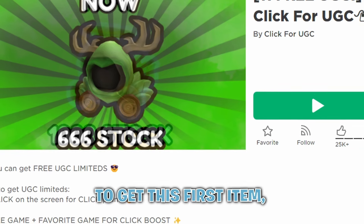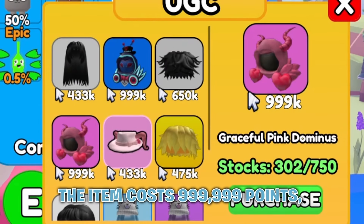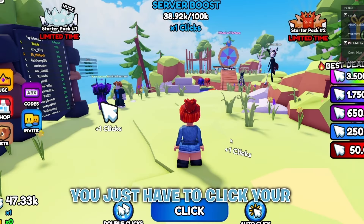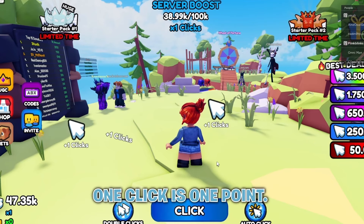To get this first item, you have to join Click for UGC. The item costs 999,999 points, and to get points, you just have to click your screen repeatedly. One click is one point, so have fun.